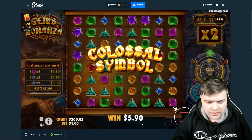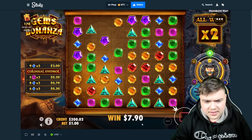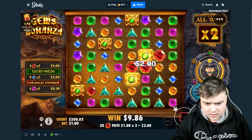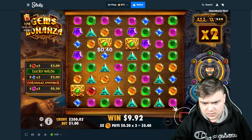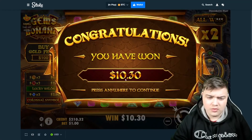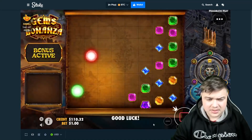Just want a 4x4, or a 3x3 at least to get me in. That's a 10x anyway, I'm just gonna run it back — please Gems Bonanza.